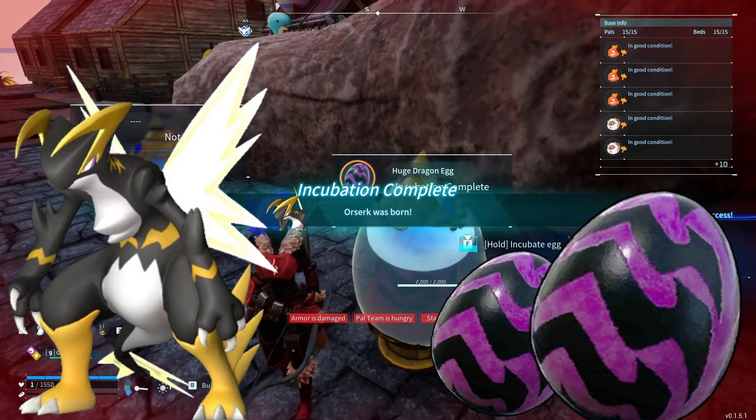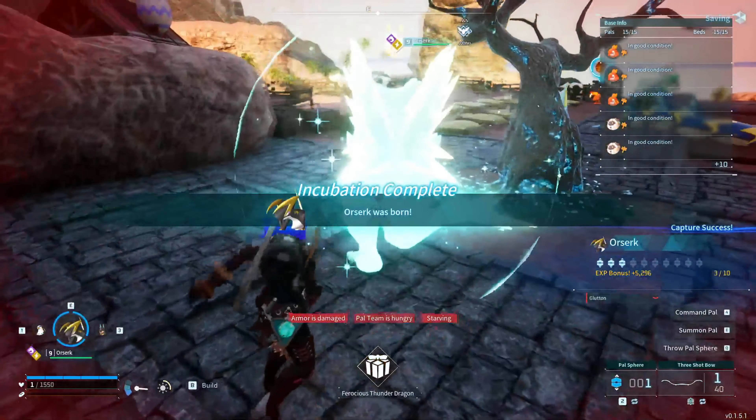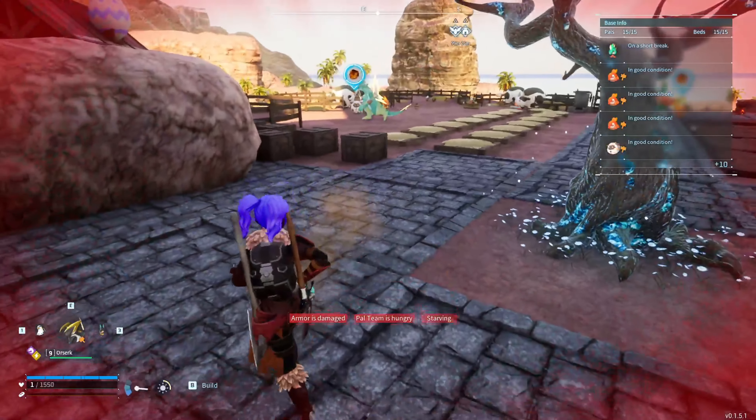These eggs are very large eggs, so they do take a while to incubate. Be mindful of that. But once they're done incubating, you will get Orzerk — one of the most overpowered pals in the game.